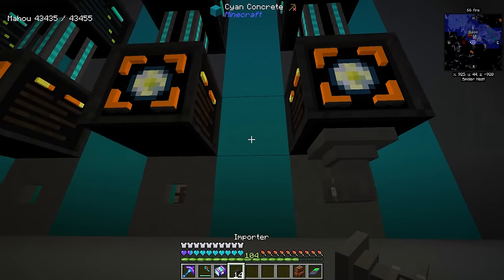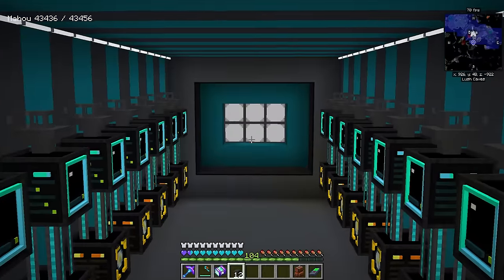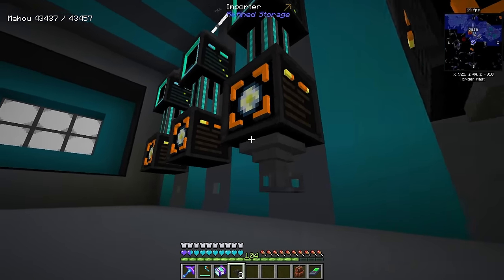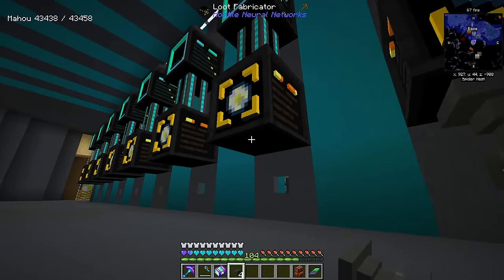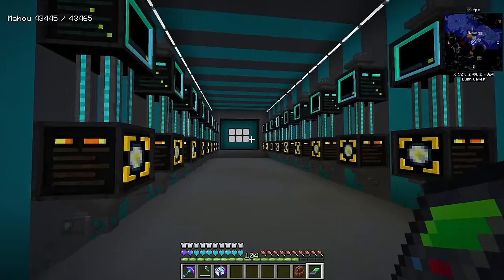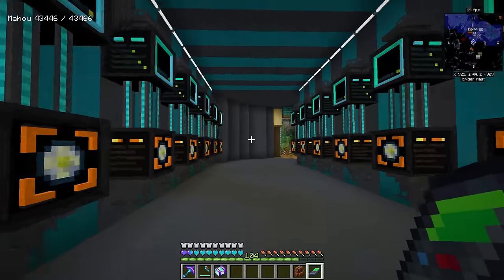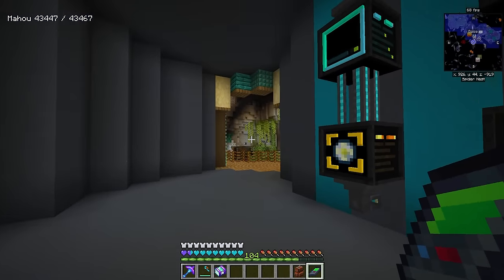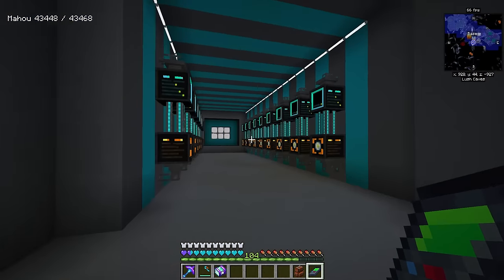This whole area looks really clean, and I love the flickering lights. The idea was for this to look like a server room — it doesn't completely but it gives off that vibe. Just like that, our hostile neural networks area is set up, and it's expandable — I could go further back or set up the same thing on the other side because it was very easy to set up.